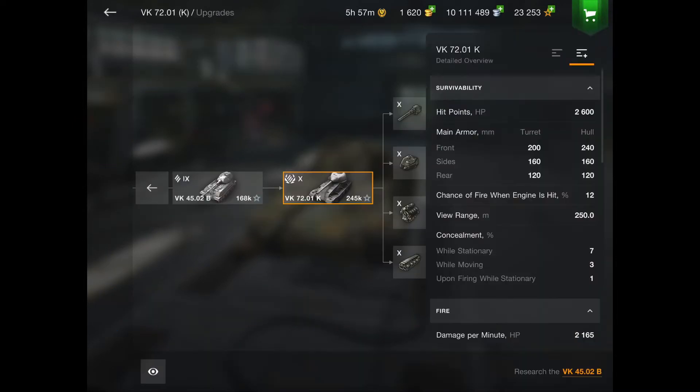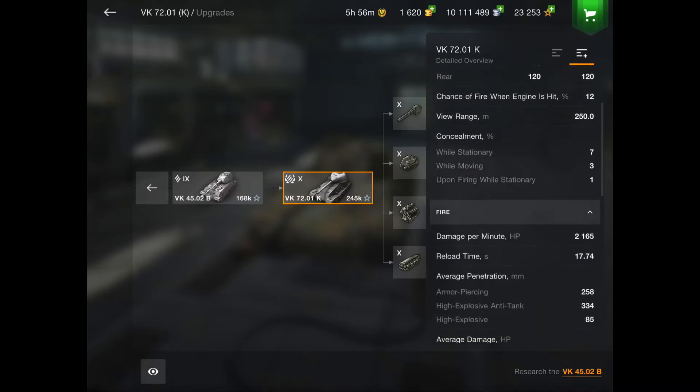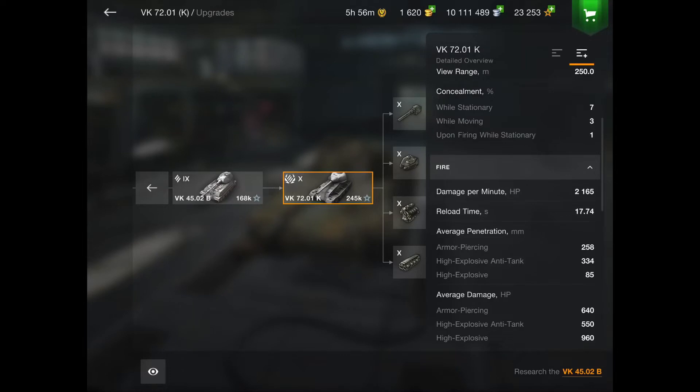Next we have another German tank: the VK 72.01k. I don't really think this is that bad either — it's more skill-based. It's a pretty hard tank to play because you are so slow and you have the worst tier 10 DPM. A few tips: play peek-a-boo and use your armor. You have good armor, but be careful — the cheeks of your turret are very weak, while your bottom plate is actually pretty strong. Bad DPM and bad mobility are why I put it at number four.